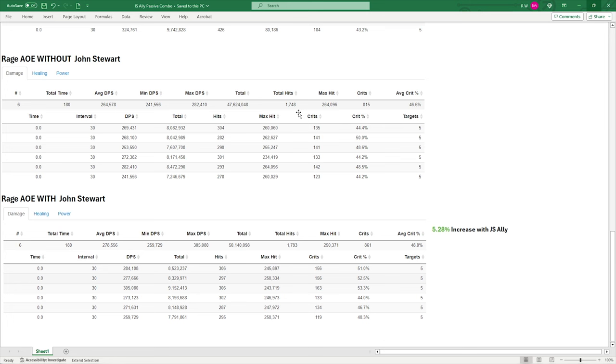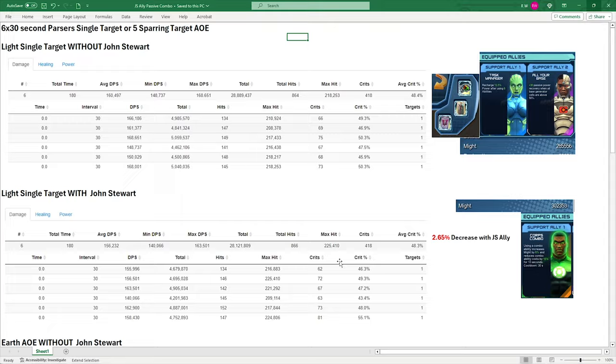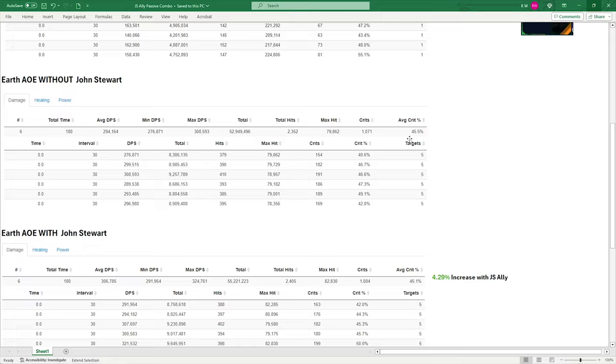Rage without John Stewart: average damage 264k, total 47.6 million. Rage with John Stewart: average DPS 278k — only about 14k change in average — with about 2.5 million extra damage total, working out to roughly 5.28% increase. So again, you're looking at a 5% increase, which is not much. The 10% power reduction wasn't really noticeable — it may be more noticeable in actual content, and might mean you wouldn't need to run Cyborg anymore for Light. But these numbers just don't justify a legendary ally.